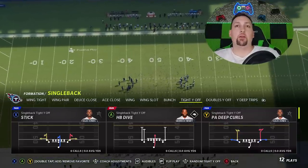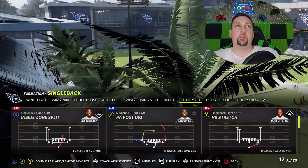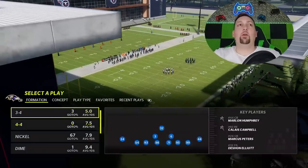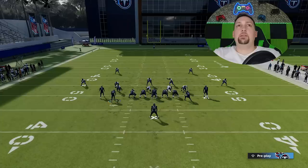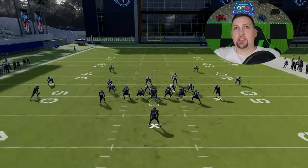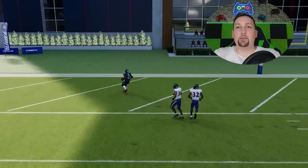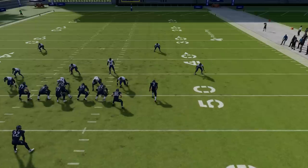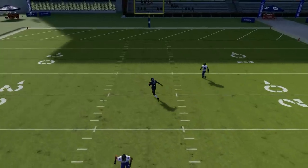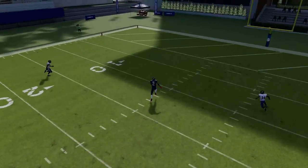Now I'm going to show you the difference between the cover two invert's coverages compared to regular cover two, because that's one of the things that makes this play so good — the pass defense is superior. I'm switching to offense and picking a one-play touchdown against cover two: the PA Post Dig out of tight wing off. It's a very easy one-play touchdown. On the defensive side I'll start with a regular nickel Tampa Two — I'll motion this guy out, put him on an out route, and block the A route. You're going to see this play splits the safety with about five to ten yards of separation. That's a super easy one-play touchdown against cover two zone.